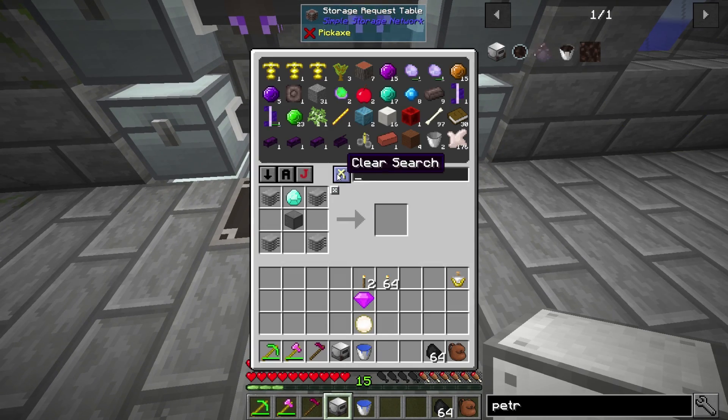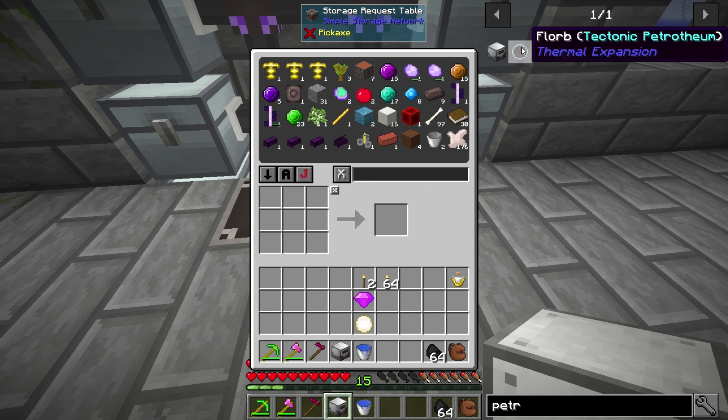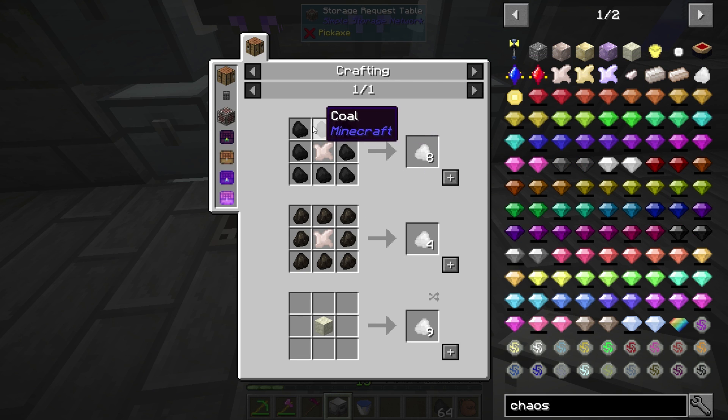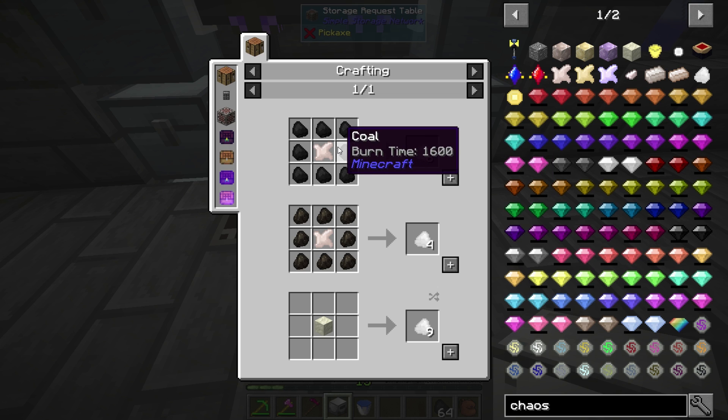That's gonna give us power for the two little machines we do have. Of course that's gonna grow over time - we're not that far into it anyway. Let's grab the overpowered fuel. So let's go to chaos coal - chaos coal is just coal with chaos essence. You take eight, you get eight, and it has a burn time of 6,400 as opposed to 1,600 for a piece of coal.